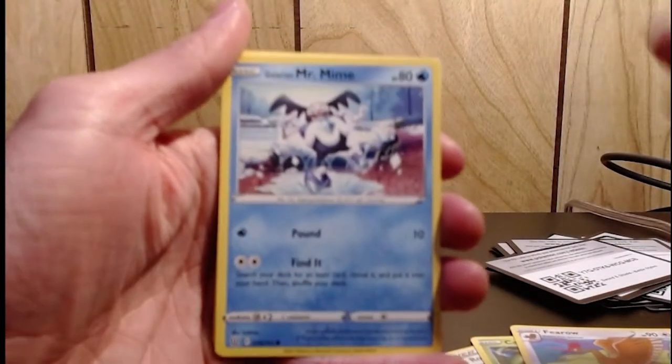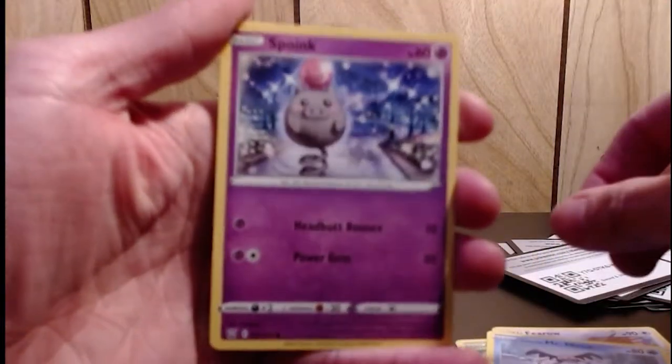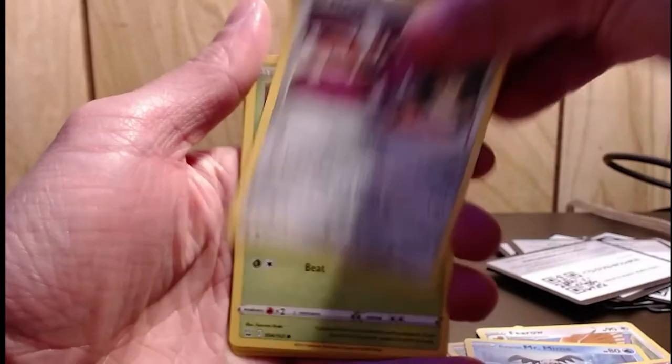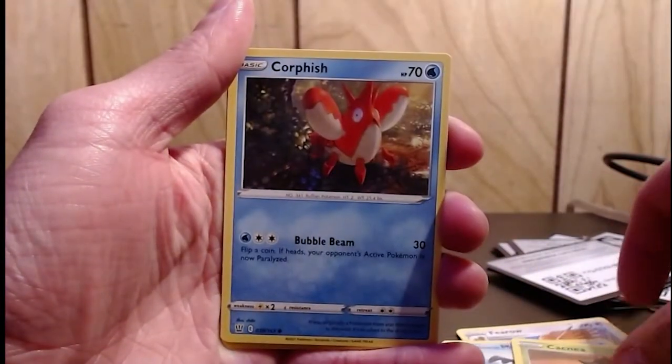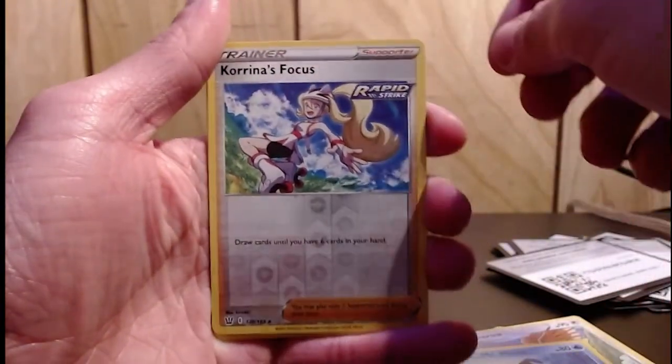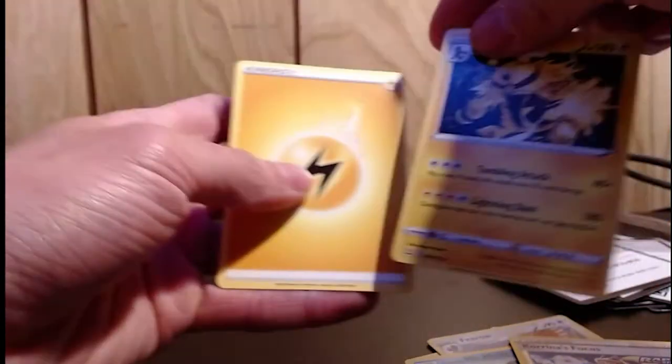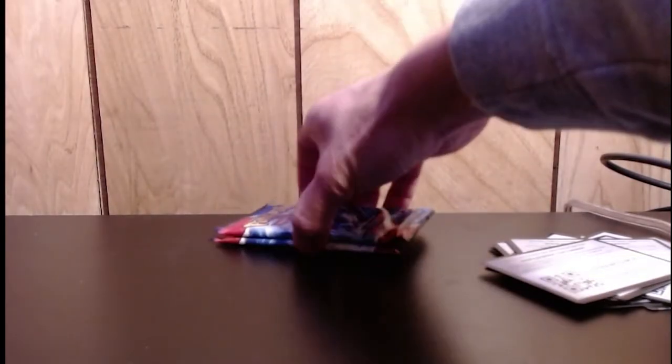Come on baby, focus up — Mr. Mime, Spoink, Muul Wild, Cacnea, Corphish, Corinus Focus — and at the end, zappy zaps! Zapping my patience away — nah, I'm kidding, it's all fun. Last two!